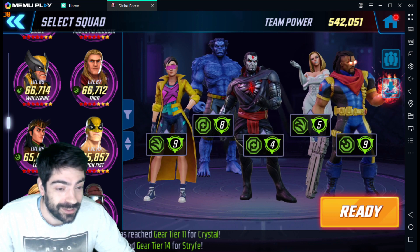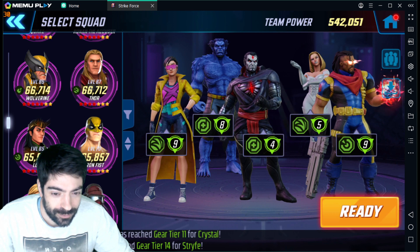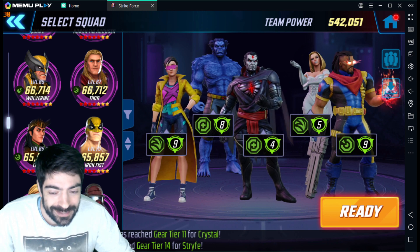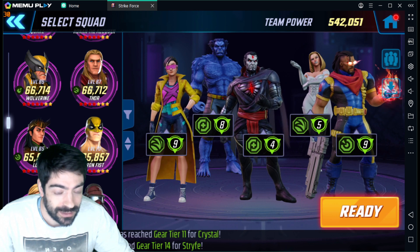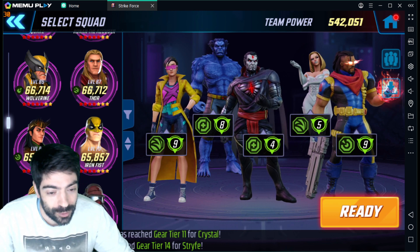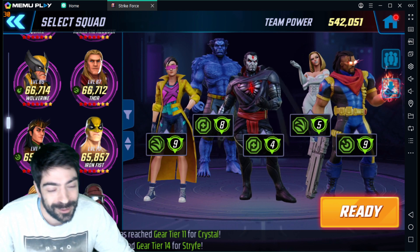Some of these characters are not even at level 80 or 75. We have Bishop at level 80, gear tier 14, 5 yellow 5 red. Emma Frost: 7 yellow, 6 red, level 75, gear tier 14. Mr. Sinister: gear tier 15, level 80, 7 yellow 6 red. Beast: level 65, gear tier 12, 5 red 5 yellow. Jubilee was at level 71 during recording, now at level 75 and gear tier 13. These characters are decently geared but not over-geared. I'm on a new alliance not doing doom raids yet, so I'm focusing on making Ultimo 7 as easy as possible.